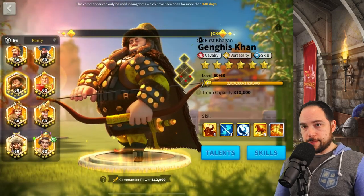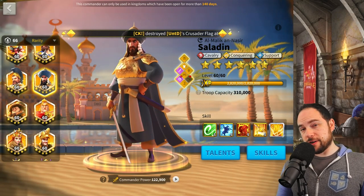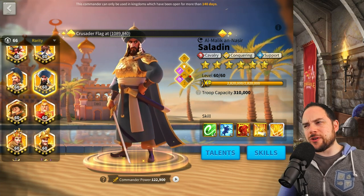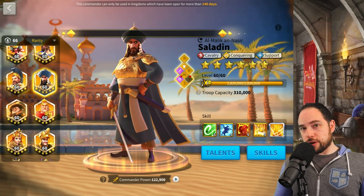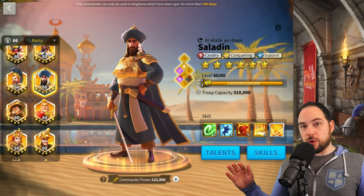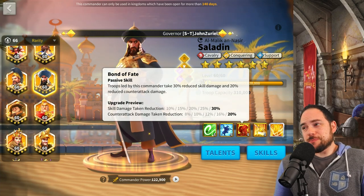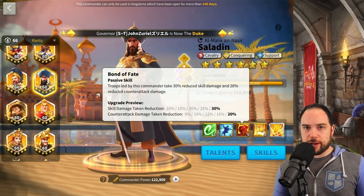Now let's go to number three. Saladin-William clocks in at number three — and I told you Saladin-William was one of my favorite pairs in the game. This pairing brings so much more tankiness in front of William. Because William is such a known threat, people are going to focus him down. Saladin is reducing your counterattack damage taken and your skill damage taken, which works very well for these big brawls where you're taking AoE damage.